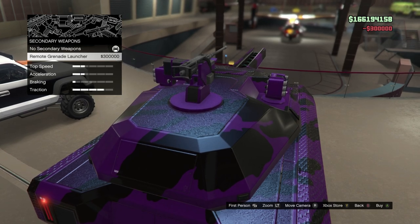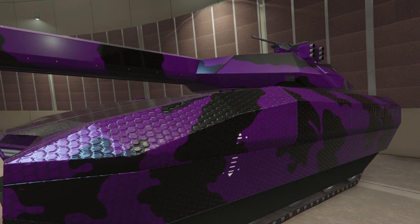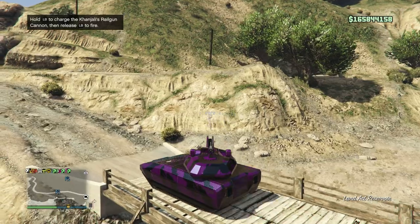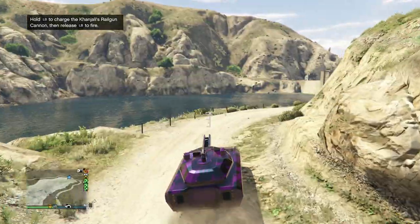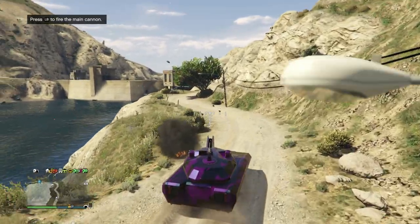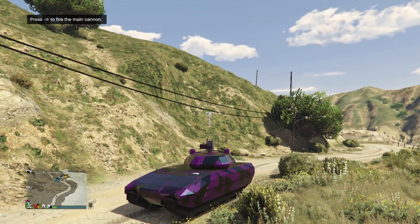You can also have these things called remote grenade launchers — I don't know what those do, I don't know if that's something the passenger does or what. The railgun is pretty interesting: you've got to charge it up, so you hold LB and then shoot, or you can just press LB and that fires like a regular cannon shot. I don't know if it's any stronger. I'd love to do some tests on another tank or something like that.